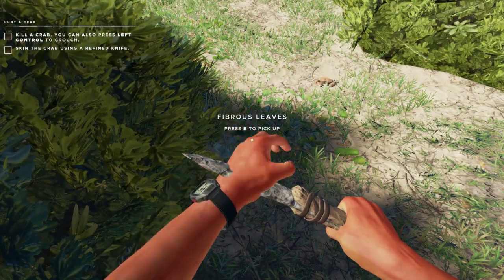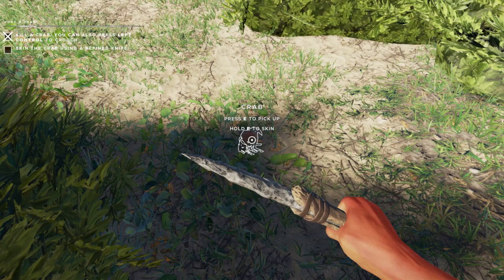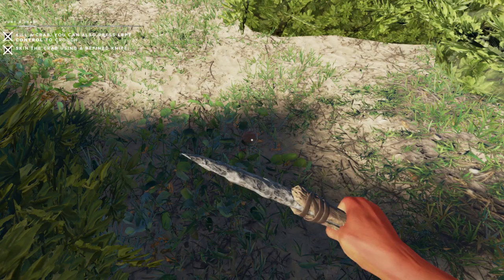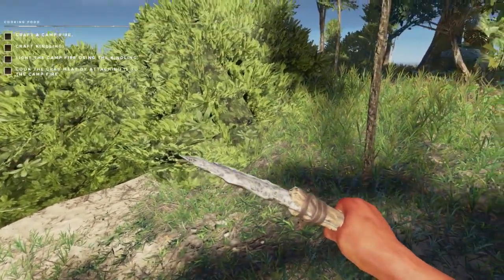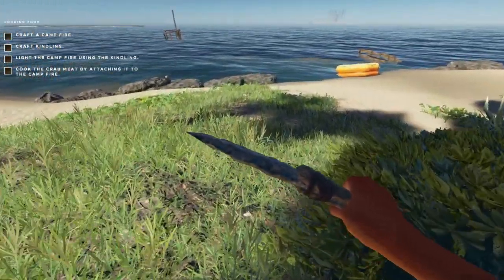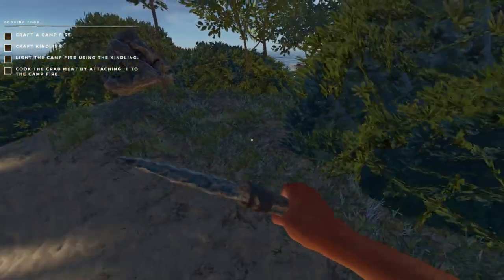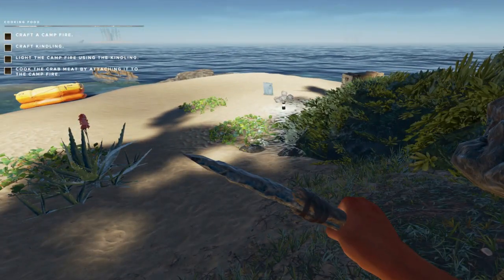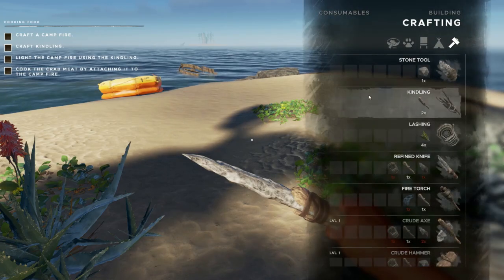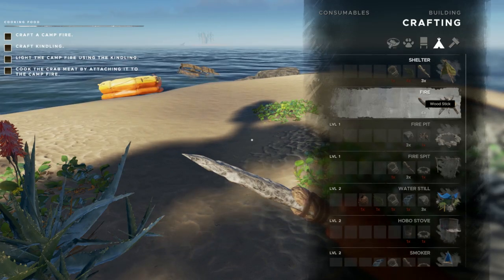The tutorial wants us to kill a crab. You can just use any weapon you have — it just takes one hit to kill them. You can see it says press E to pick up or hold E to skin. I figure just skin it right away and it'll put the meat right into your storage. So now we want to create a campfire so we can cook that. You can't just hang on to raw meat for very long — it will go bad and become rotten. This looks like a good spot for a shelter.